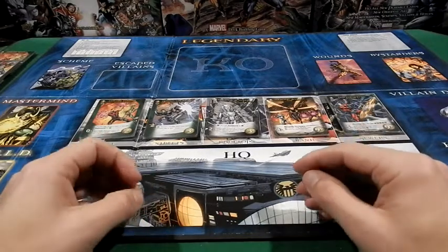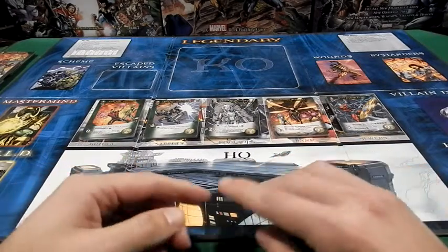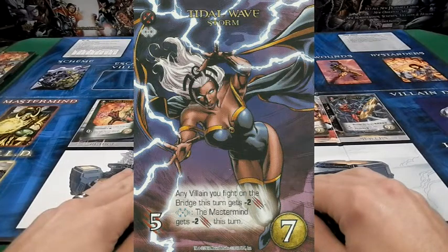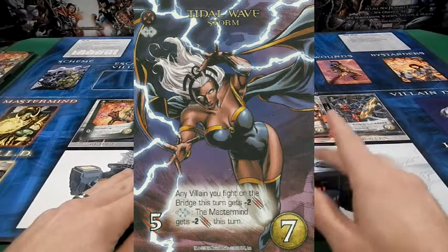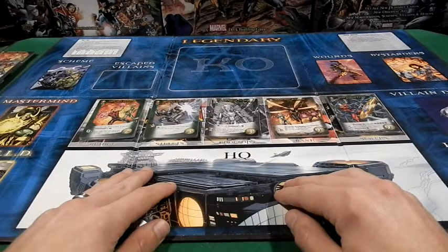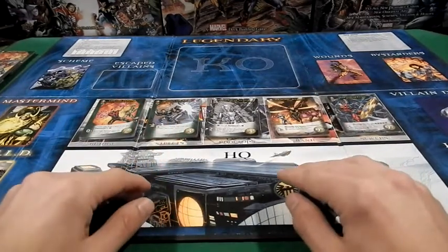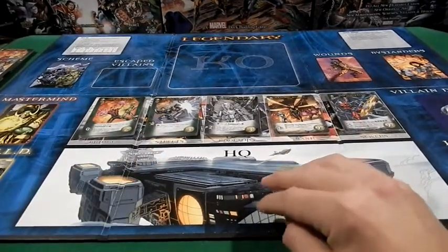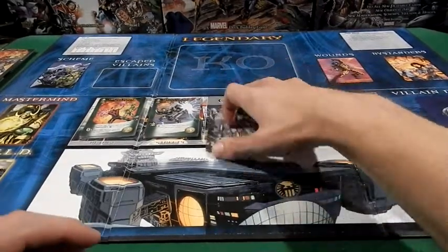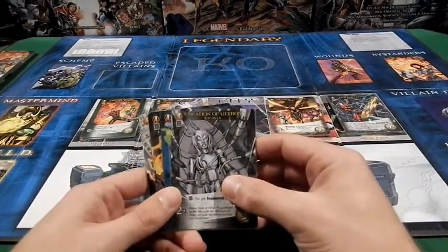If you don't have another Avenger or want to change it up a little bit, the first person that comes to mind with a covert and range split is Storm. Storm is a good all-around card — she builds off of other range heroes, and there is a range card in here. Her covert cards with their specific abilities aren't contingent on other previous classes, meaning you will get an effect that you can chain to play off of the Wasp. So Captain America or Storm are my two suggestions for the Wasp.